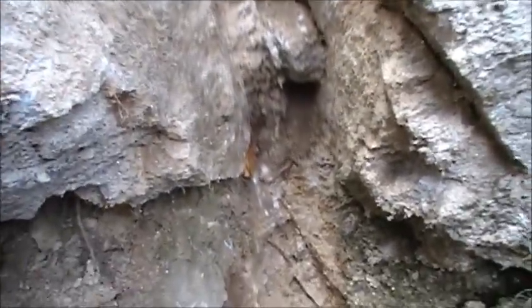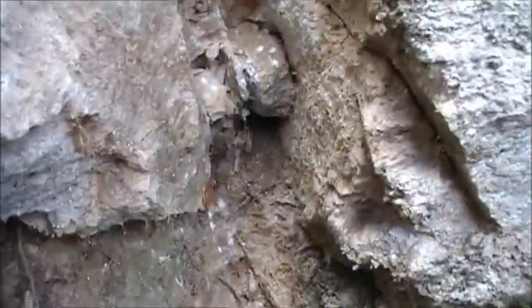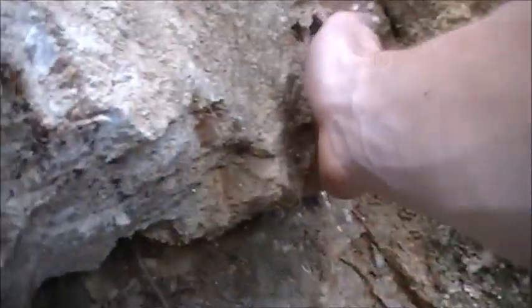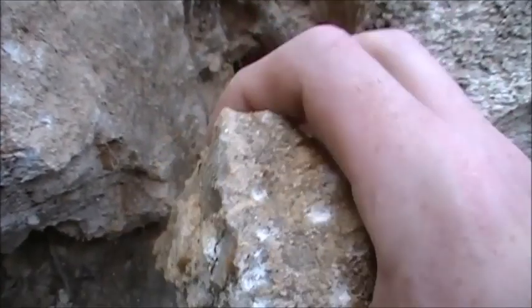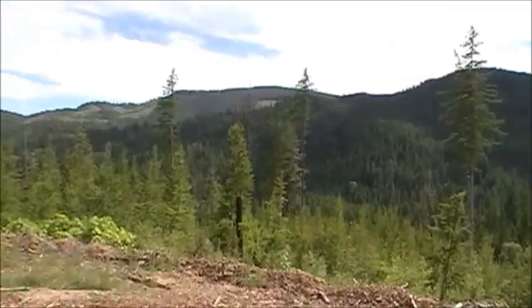It could be a couple more feet until the next pocket, or it could be a couple hundred feet. You never know, but I think it's time to move on and see what other spots we can find. At least I know now they were following this quartz core — pretty solid stuff. There's hints of small little pockets, but nothing worth it. See the quartz right there on the edge of the pegmatite? That's the contact — the inner core of the pegmatite, probably.